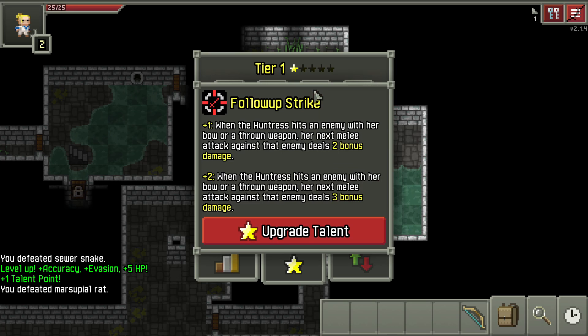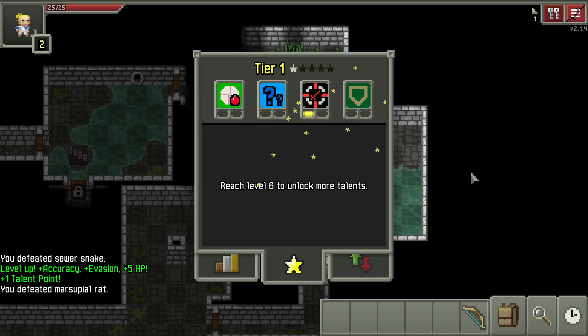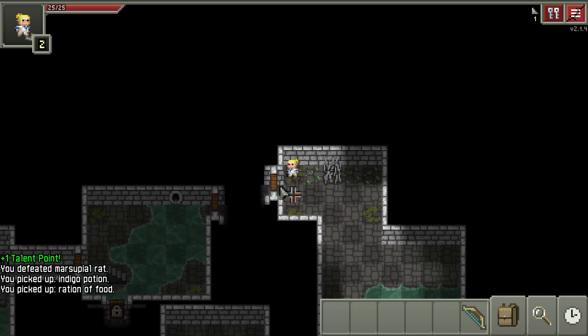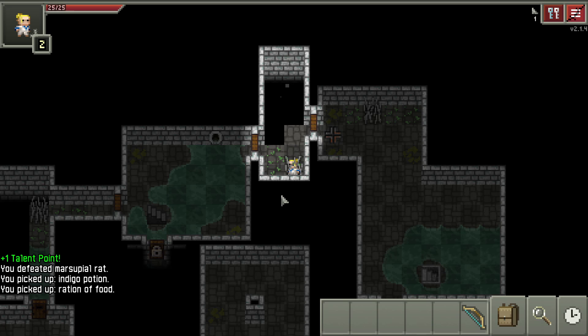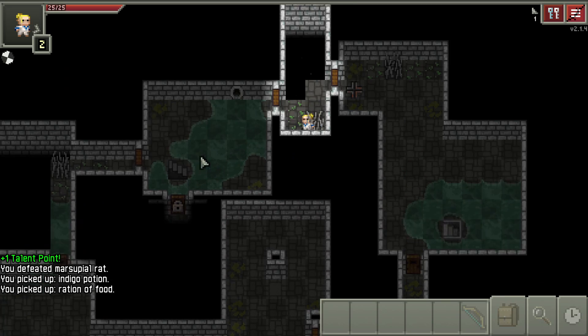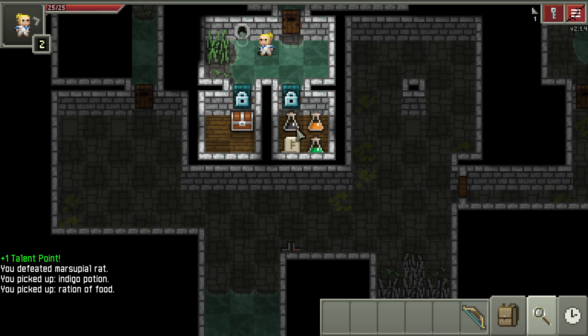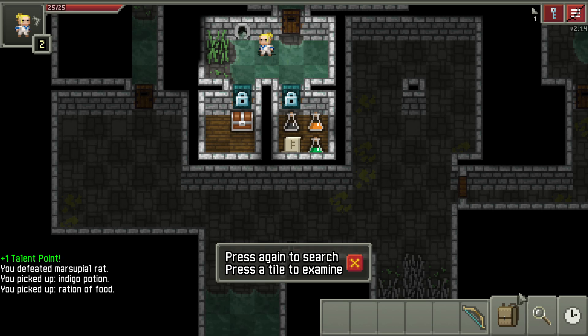In particular this one's pretty good - you do bonus damage after you hit them with your ranged attack. You can pretty much choose whatever you want for the talents, but I like to choose things that make me stronger immediately. These rooms - similarly, we can examine them by clicking on the lens here. Of course we won't know what most of them are.